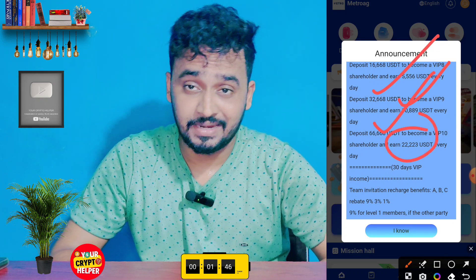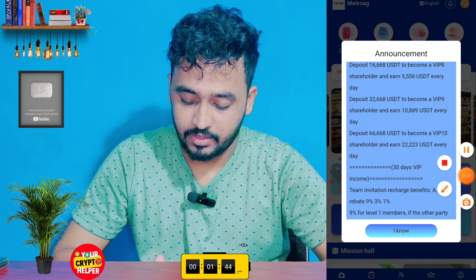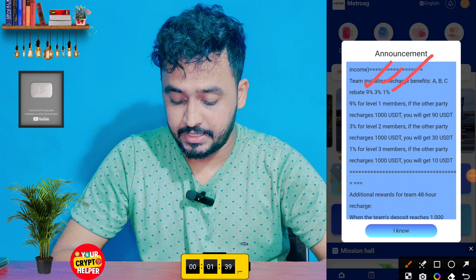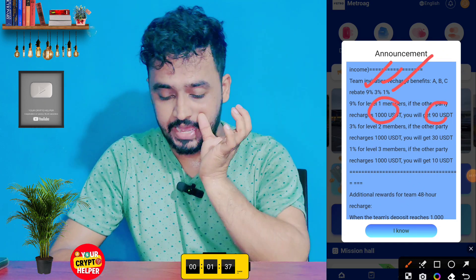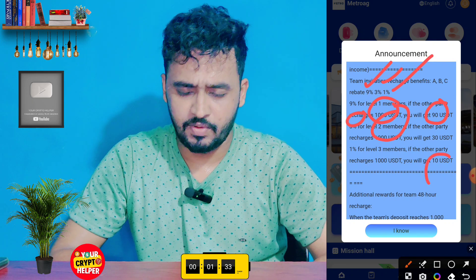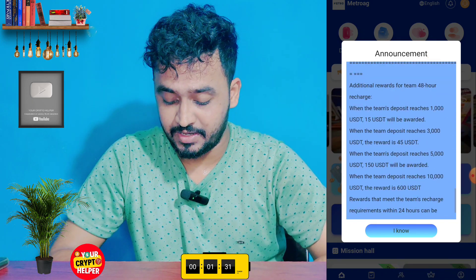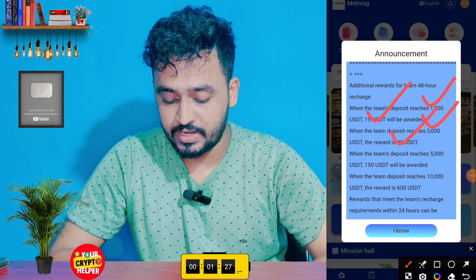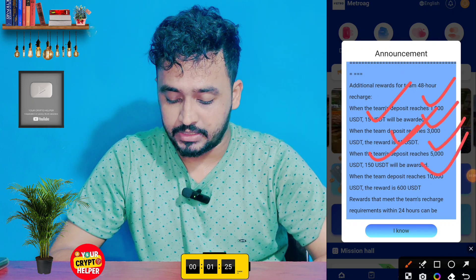If you deposit 66,668, your VIP 10 will upgrade and you can get 22,223 USDT every day. You can also get three-level referral income: 9%, 3%, and 1%. If anyone deposits under 1,000, you get 90 on level one, 30 on level two, and 20 on level three. When your team reaches 1,000 you get 15; 3,000 gives you 45; 5,000 gives you 150; and 10,000 gives you 600.